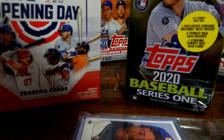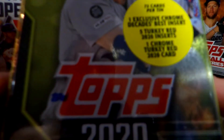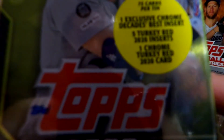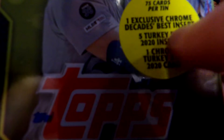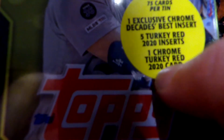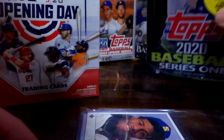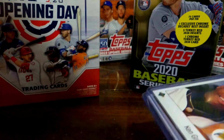Hi guys, today we're going to be opening a box of 2020 Opening Day baseball, and we're also going to do a Cody Bellinger 2020 Series 1 tin. You get 75 cards per tin, one exclusive chrome Decades Best, five Turkey Reds, one chrome Turkey Red.